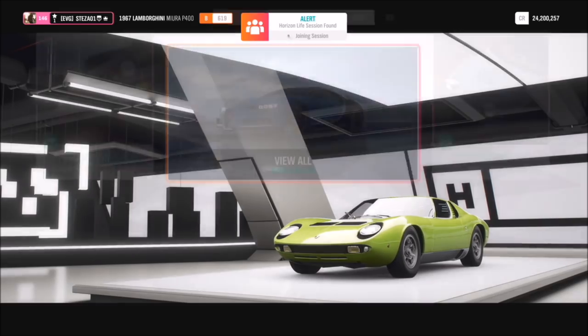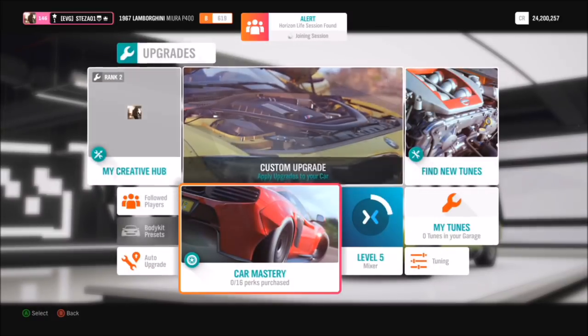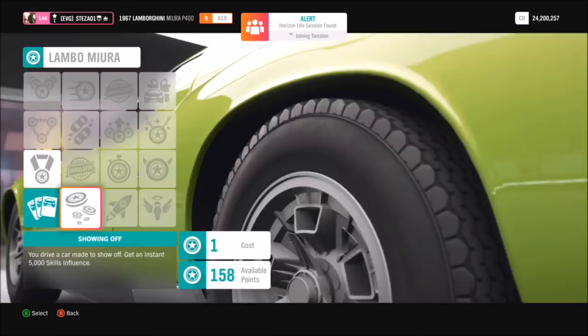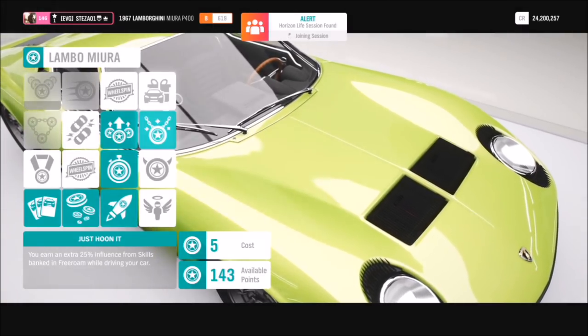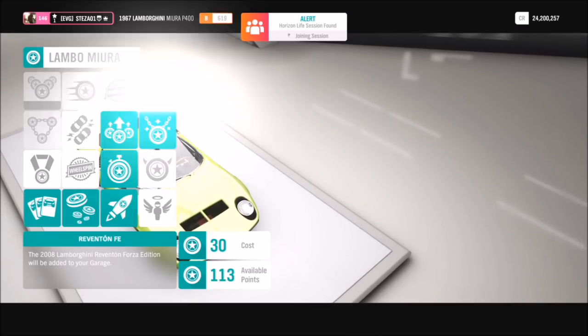The next one I'm showing you is the Lamborghini Miura, which cost me about a million credits in the auto show. From this you can unlock the Lamborghini Reventon Forza Edition. I'm sure a lot of you have the Aventador Forza Edition, but even rarer is the Reventon Forza Edition — you will not see many of these around. And this one only costs 30 skill points.